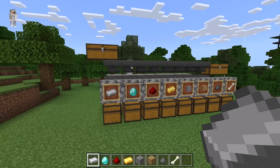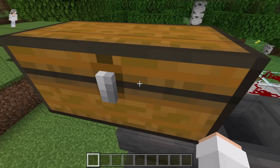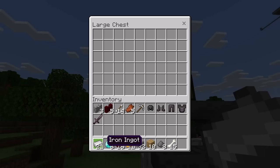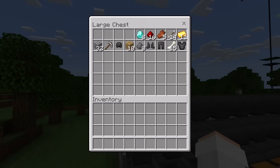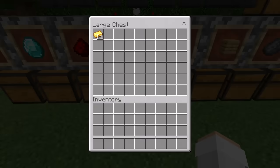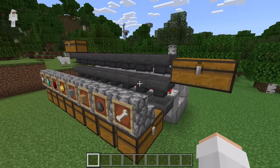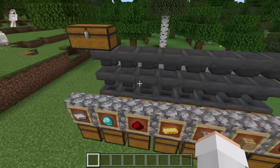I'm now going to show you how to use this item sorter. To use it, first open the input chest, then put the items you want to sort in here. You can put any item except the filler item used in the middle-row hoppers — for me I can't put dirt. Those items will then all get funneled through the sorting system. Once you've waited for the items to funnel through, you can check the collection chests. Your items should be sorted. All items that aren't supposed to get sorted will be in the output chest. If an item that was supposed to get sorted ends up in the output chest, just take it out and put it back in the input chest and it should get sorted correctly.